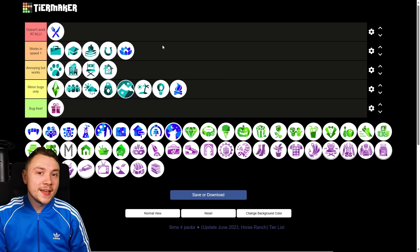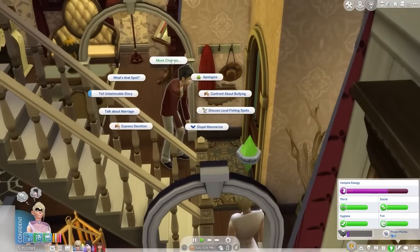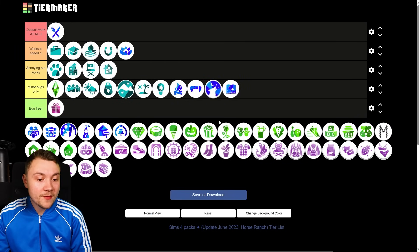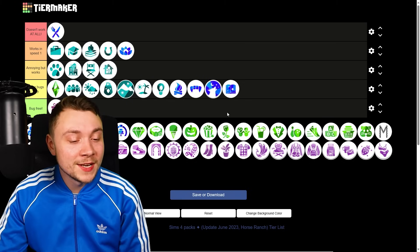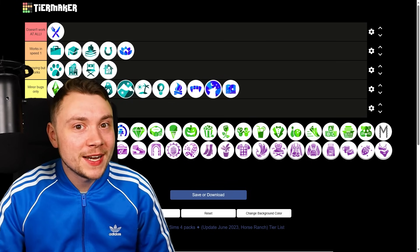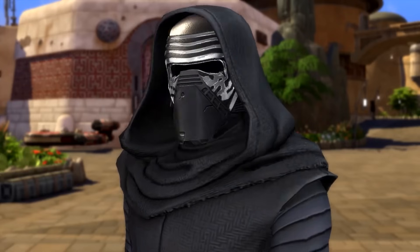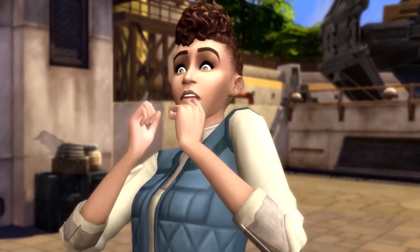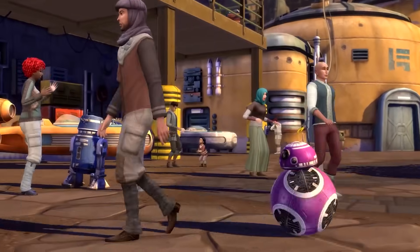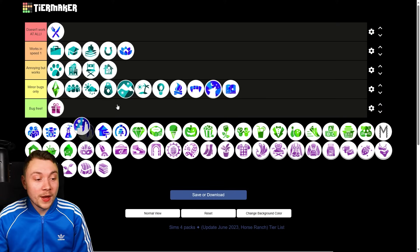The Sims 4 Vampires isn't massively buggy — sometimes there are issues getting vampire powers to work, but minor bugs only. The same goes for the Werewolves pack and Realm of Magic — these three packs are basically the same thing with a different occult skin and they all work pretty much the same way. Journey to Batuu actually works really well — it's genuinely not buggy at all. Because the pack is so limited, isolated, and restricted, bugs just don't exist in the same way. Minor bugs only.